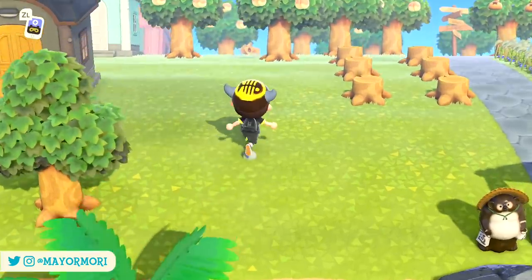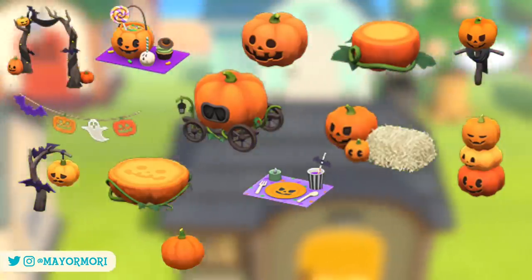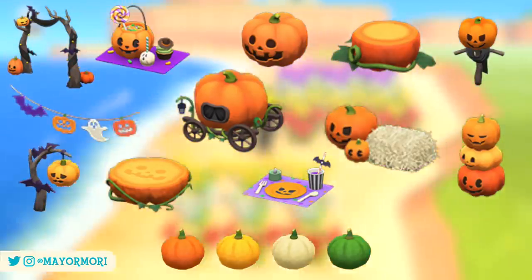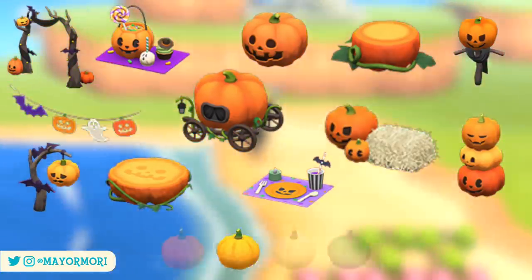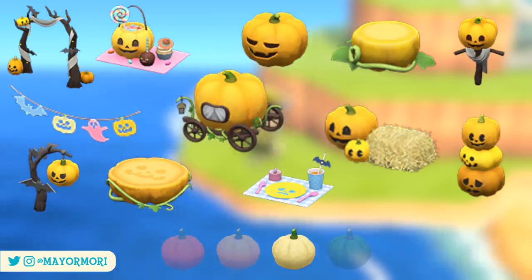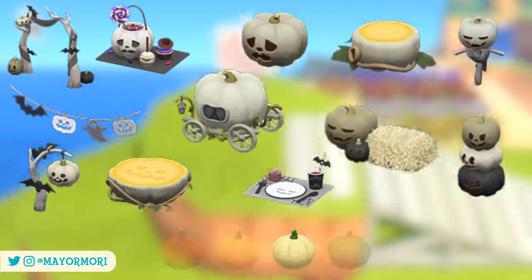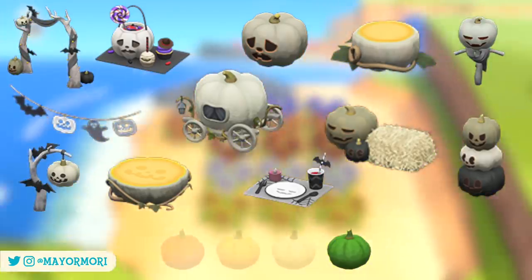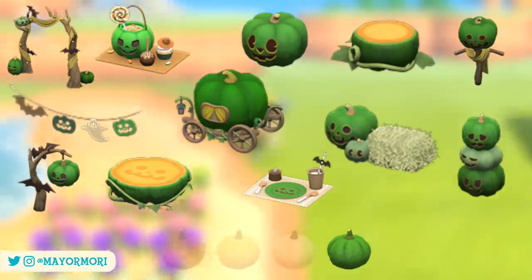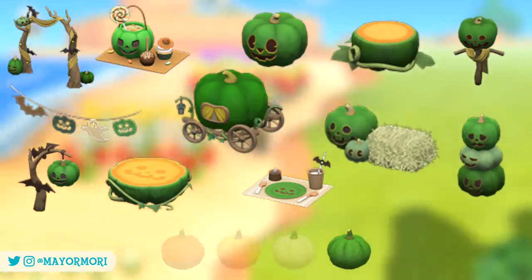The spooky items all require orange pumpkins to craft; however, the other pumpkin colors also have a use as they can be used to customize the items. Yellow pumpkins make the spooky set yellow, white pumpkins make it white, and green pumpkins make the spooky set green — which will no doubt be the most desirable given how hard it is to find green pumpkins.